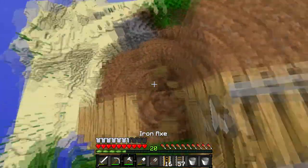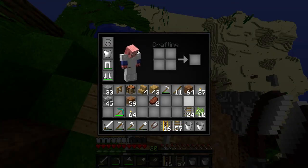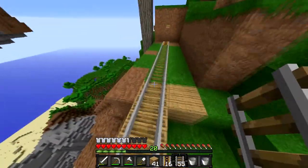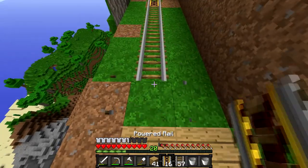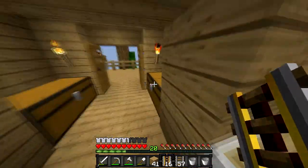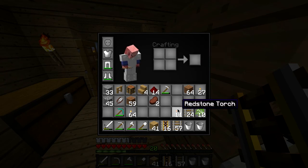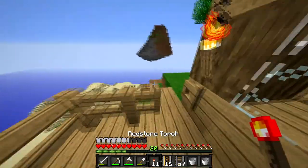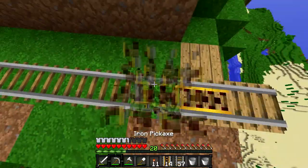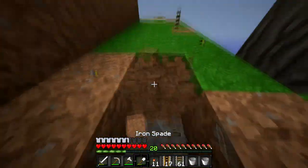Henry suggests that once they get sugarcane they could make paper and craft a map so they'd know the layout of the area around them. He enters a desert looking for sugarcane. He also starts placing wooden planks at the bottom of the rail section and prepares torches for the powered rails.